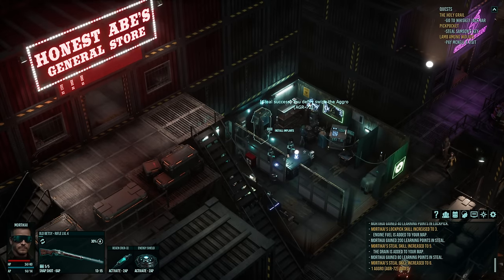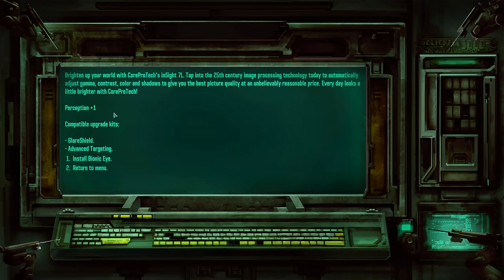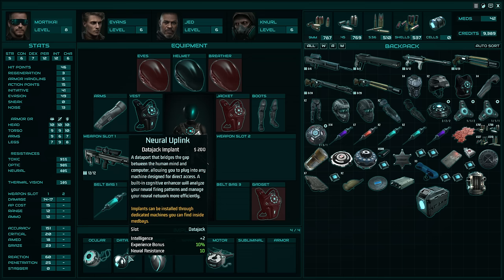A short ways into the game you can visit medical bays and use machines to replace your character's organs with implants, increasing your general effectiveness. Many implants increase one of your attributes by one, and later you can overclock them — at the cost of a little health — to in many cases double their effect, which is how you bring an attribute up to 12. How many implants you can have is based on your constitution, and there are traits to increase that maximum. Each implant is also upgradable with chips you find.